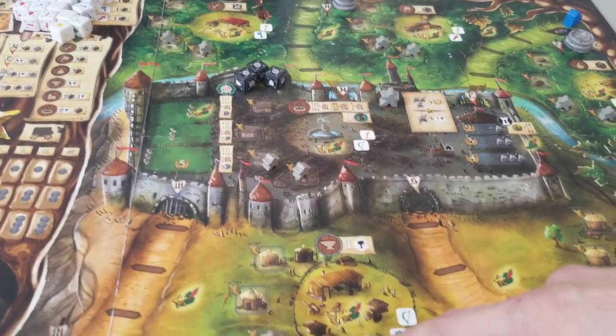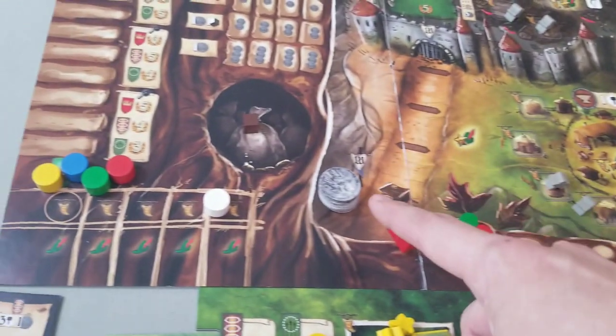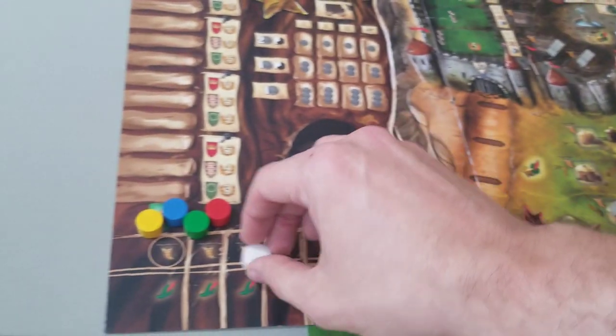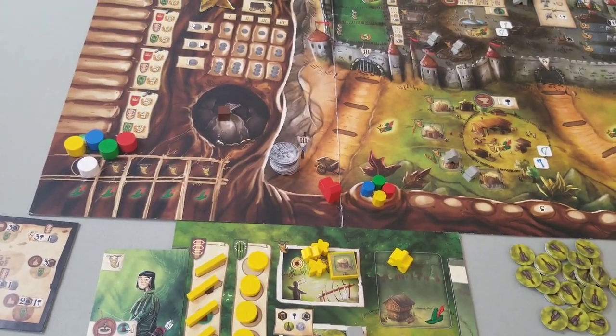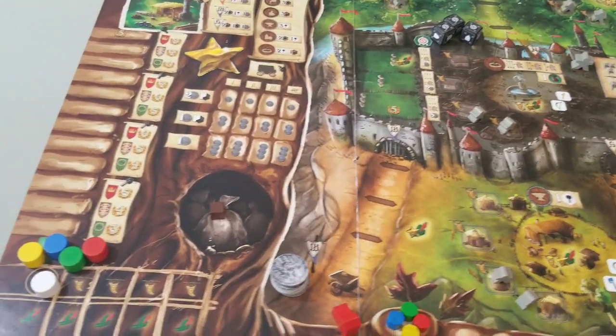At the end of the hero phase, if a gathering site is full of guards, that lose condition is met. And if at any time all of the coins are removed from a road, the game ends immediately. The game plays over five rounds and there are two phases: the Merry Men phase and the hero phase.